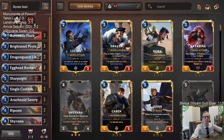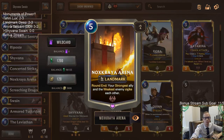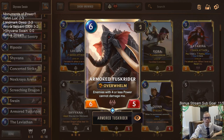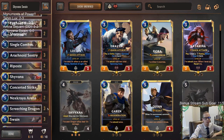Welcome everybody on Twitch and YouTube for some Shyvana Swain. We're going to try out our brand new champion Shyvana in a different build — not just all dragons. We're combining it with Swain and heading to the Noxus Arena landmark. This new landmark has your strongest ally and weakest enemy strike each other, and we'll be pairing that with Armored Tusk Rider, since enemies with four or less power cannot damage the Tusk Rider.